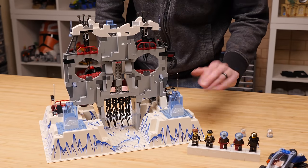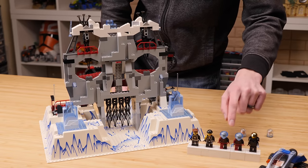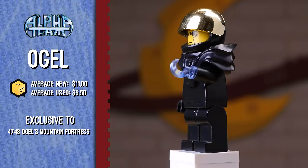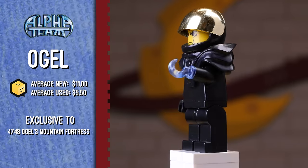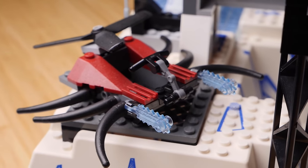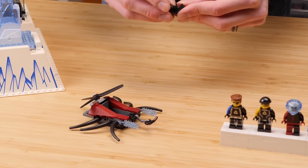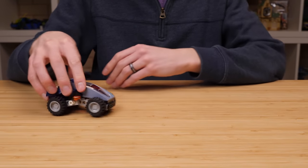Let's talk about these figures because there are some wins going on here. We get familiar faces — Dash, Arrow, and an Ogle Minion. This Ogle Minion actually has a buzzsaw in trans-medium blue, which is awesome, and there are two more of those buzzsaws included in the set. And we get Ogle himself — almost exactly the same as he appeared in the last sub-theme, the only difference being that trans-medium blue hook, exclusive to this set and quite valuable. Simple as he is with no printing on the legs or torso, I think he looks great. There are also two vehicles — Ogle's insect-like ship and the Alpha Team vehicle.